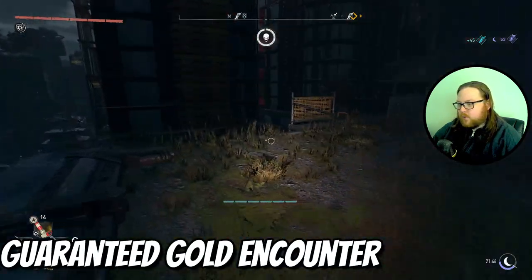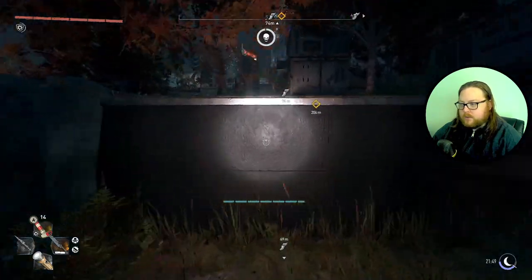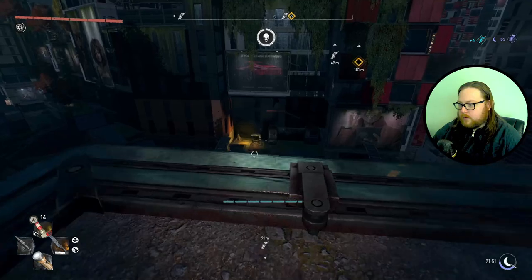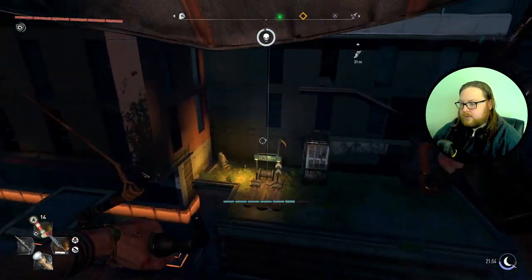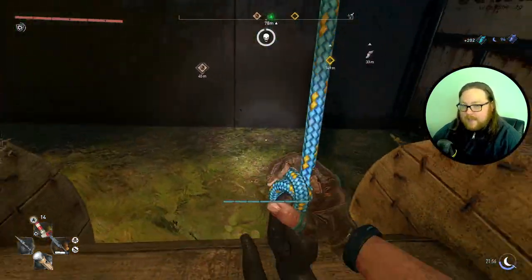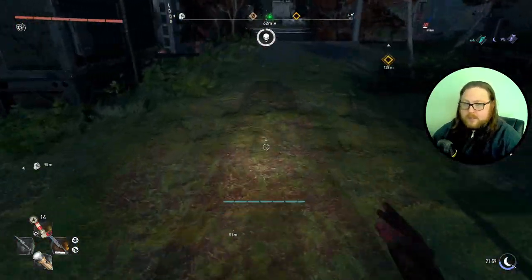Once you're at the top just run around like normal — you won't have anything spawn yet but you want to head this direction. The reason being is because as soon as you get over here and down to where that little zipline is, you'll have the gold encounter spawn — just like that. Without fail it happens every single time. It is a guaranteed legendary encounter too, so if you want to use this for that, you definitely can.